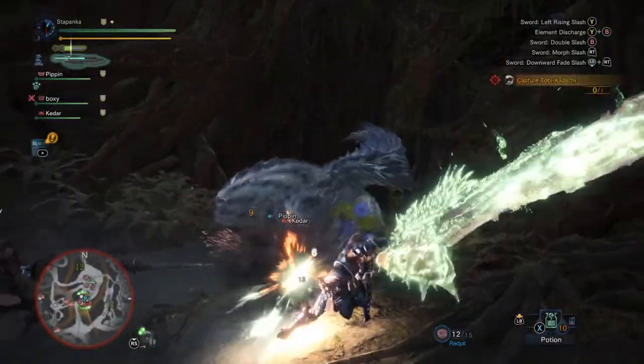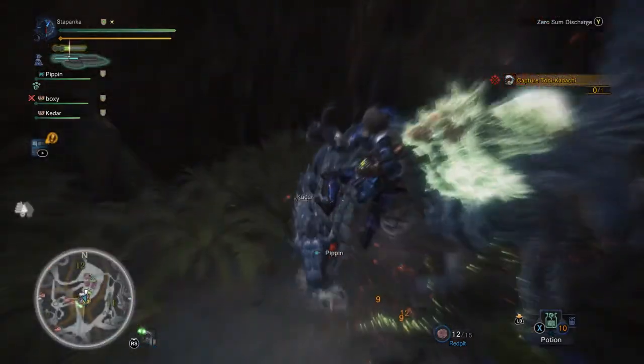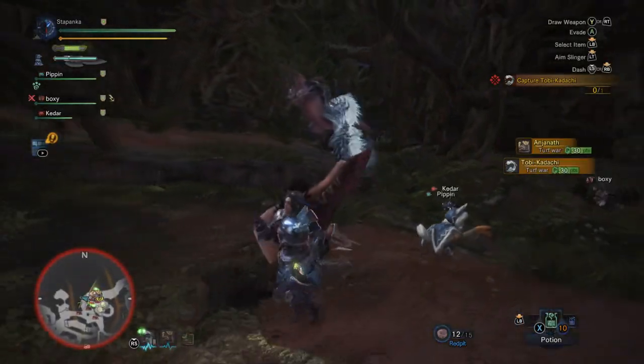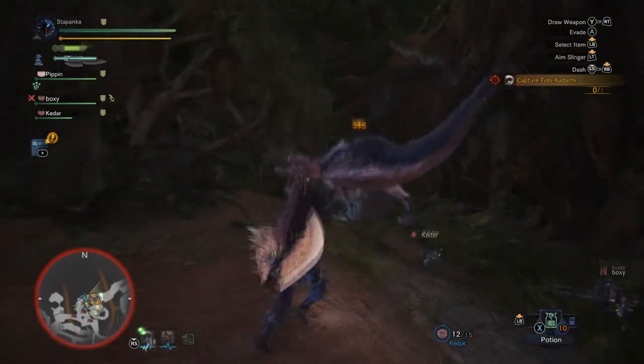The main event in Monster Hunter World is fighting monsters. These awesome, dynamic boss fights that traverse the whole map are a sight to behold, because anything could happen. You can be on the hunt for a specific monster, and then this giant T-Rex looking dude comes out of nowhere and just starts ripping your prey to shreds.